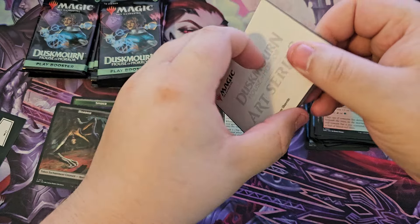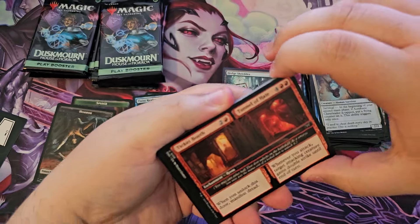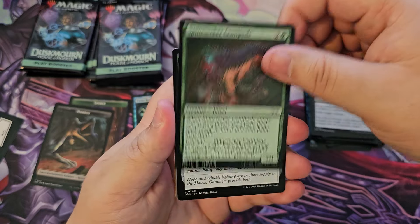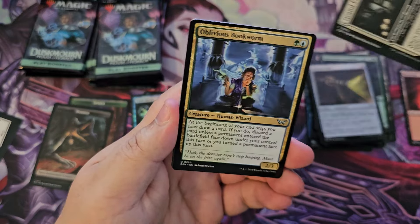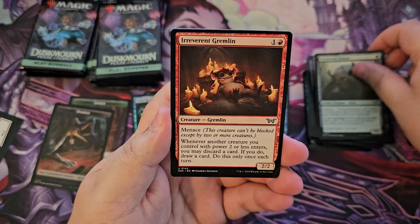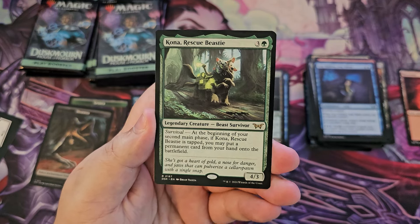Acrobatic Cheerleader — the survivors for this set really don't look very fitting for the world, but it is what it is. Grand Entryway, Elegant Rotunda, Oblivious Bookworm, Patchwork Beastie, got a Gremlin, Stay Hidden Stay Silent, and a Kona Rescue Beastie.